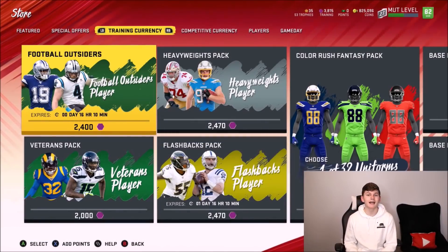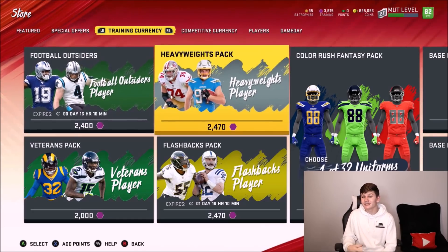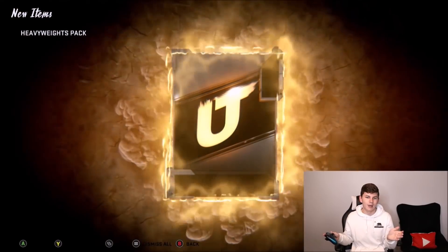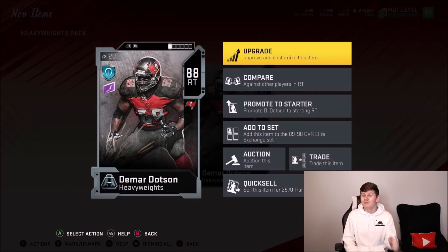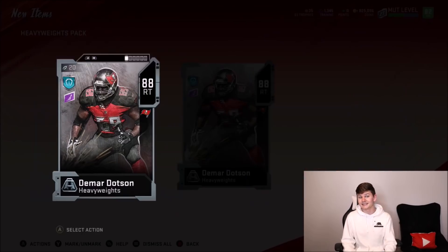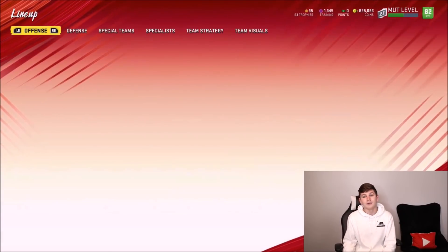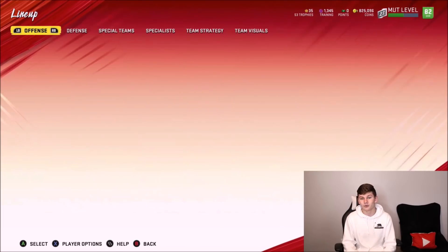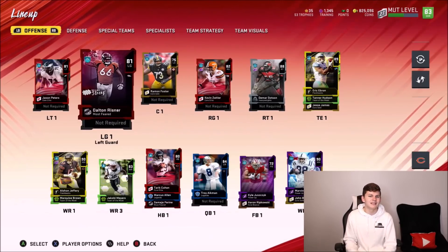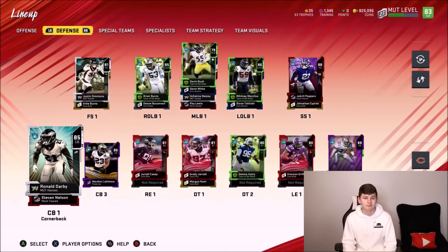We have actually got 2,911 training points to use. We don't have 3,800 because we had to go buy some. This means we can use these on any packs we want, so I'm going to go ahead and do one heavyweight pack to end this video, trying to get a right tackle. And we do get the right tackle — DeMar Dotson! Let's go, that is beyond clutch, that's exactly what I was looking for. That improves my team immensely. Now we have got DeMar Dotson instead of Jawan Taylor, a big-time upgrade to 83 overall. We have got DeMar Dotson at 88 overall. We didn't really make any other upgrades to the team besides that and Ronald Darby.